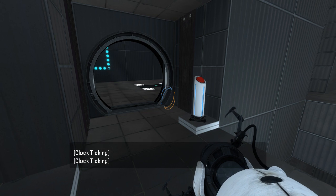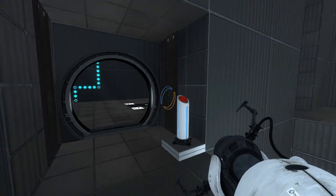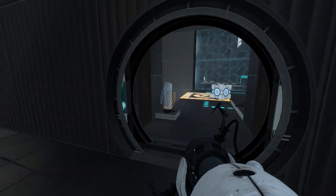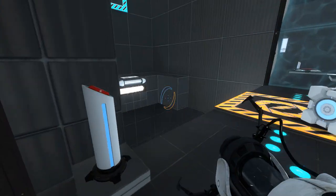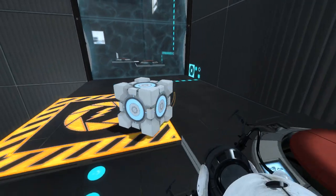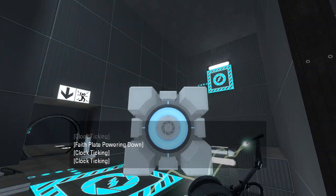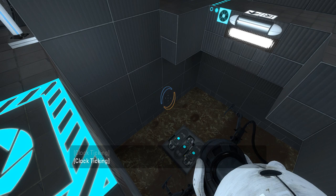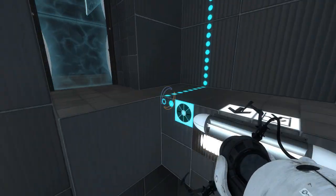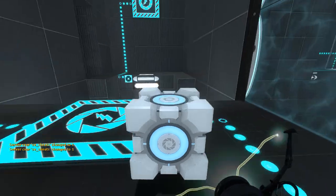Wait, what? That even turns off the fizzler. You might wanna use a trigger here instead of a button. Because then I can just literally take the cube through to here, without needing to mess with taking the cube through there. I'm rather confused, actually. Because the other thing is, I don't think I could manage to land on that side, right? So if I drop the cube in here... well I guess I just have to go back and do that. Whatever, I'm not really sure what's going on here, to be honest.